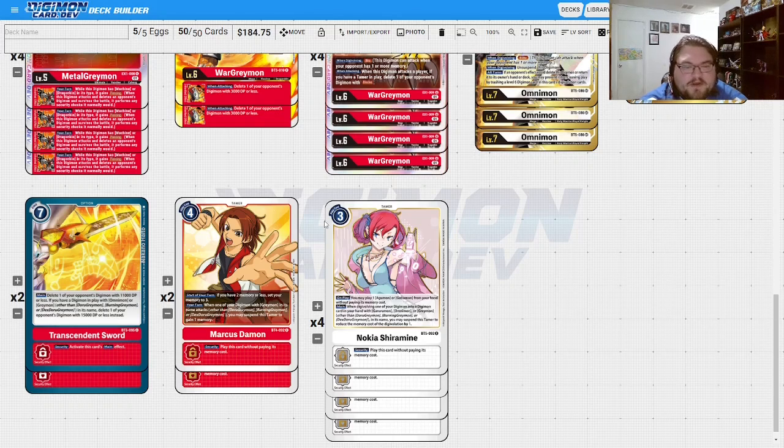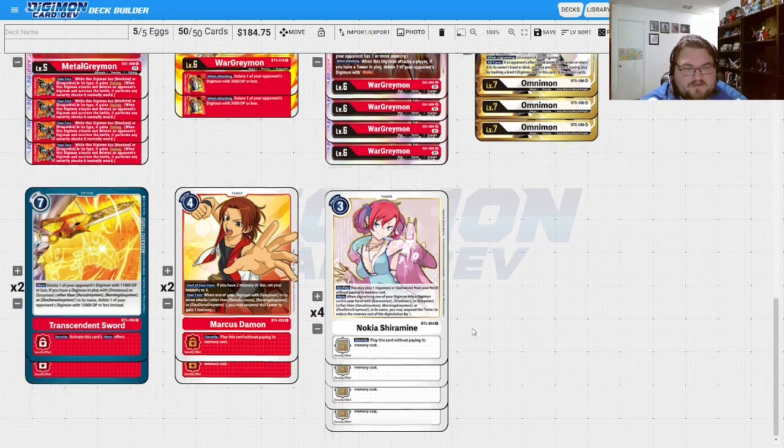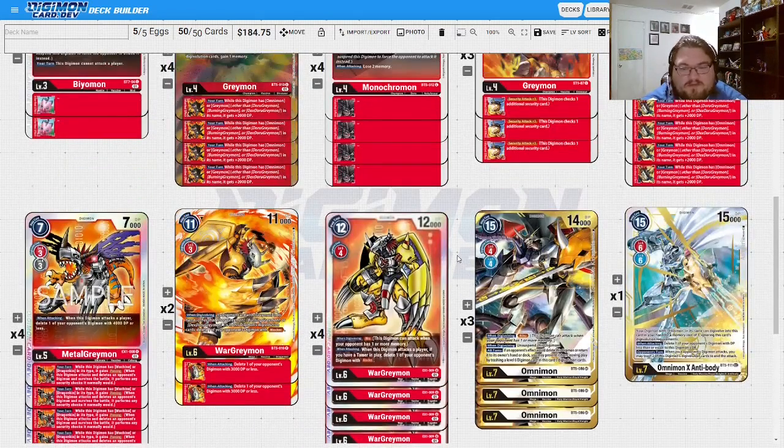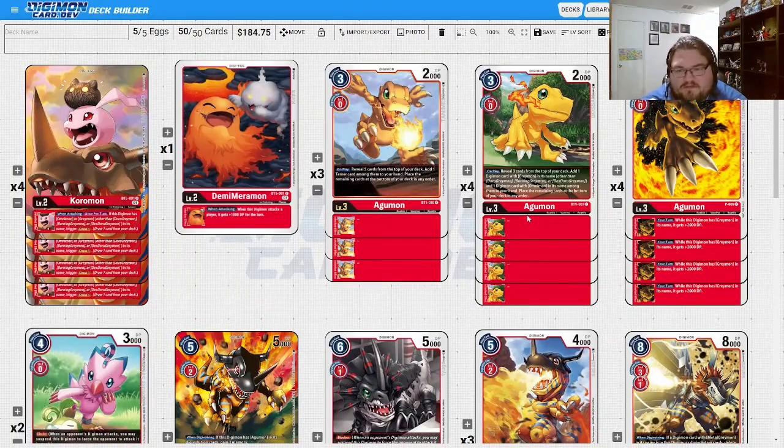For tamers we have two Marcus — still great because any time you attack with something that has Greymon in its name you gain a memory by resting him. And Nokia is insane for Greymon, just because she's so free to play at three cost. If you open her plus both Agumons, you evo, draw one, play Nokia, play the Greymon for free, search or reveal the top three to grab a Greymon or Omnimon, and pass to your opponent's turn with massive advantage off just three cards.